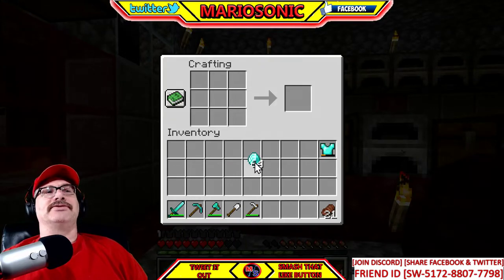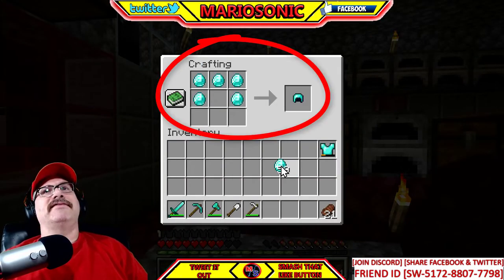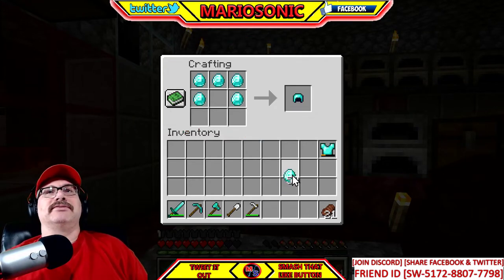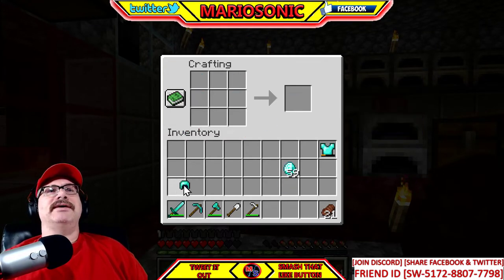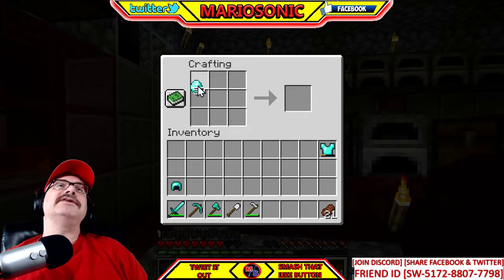First you've got to go get the diamonds, which are way down below — you gotta go search for them. Then you put them in this pattern — I'm gonna show you the patterns you need. Boom, bada bing — and we've got the diamond helmet!